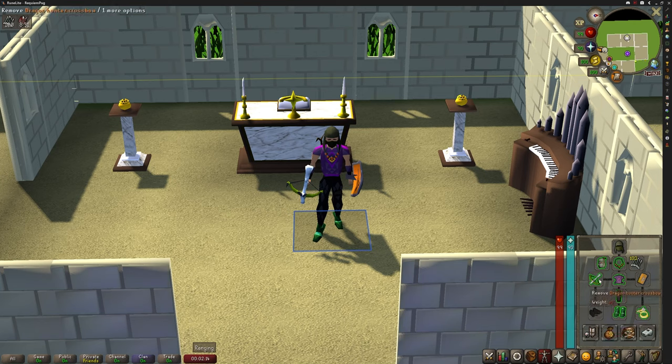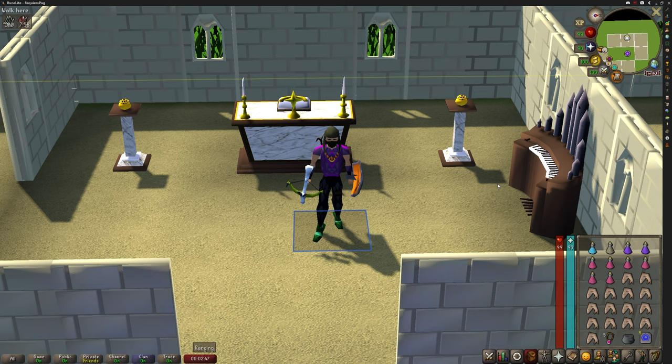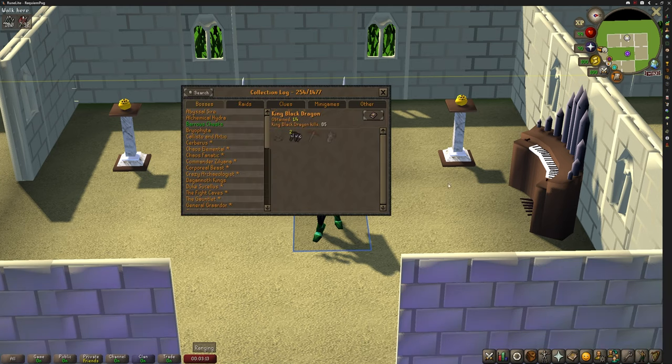We'll be using a ranged setup for the first 500 kills, just using some cheap blessed d-hide to protect our gear. The lair to KBD is located in semi-deep wilderness close to the Chaos Altar. Using this setup and protect from item will ensure that we only risk 300k each death. I'll be using sharks as my main food source and I'll be bringing a looting bag to help bank items. By leaving KBD's lair, you can store items you don't need before jumping back in for more kills.